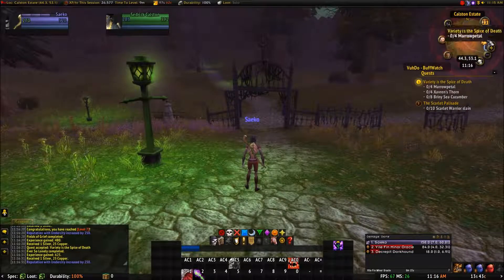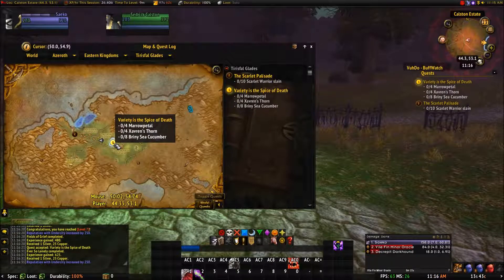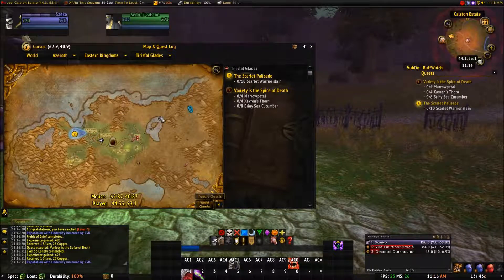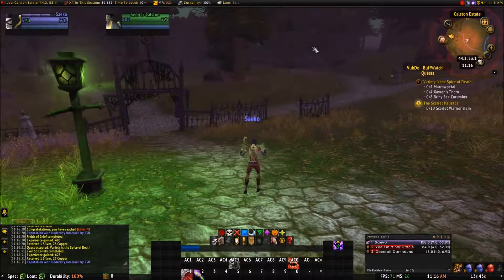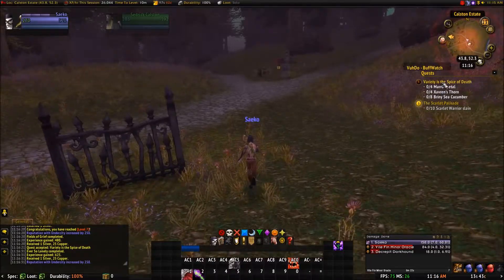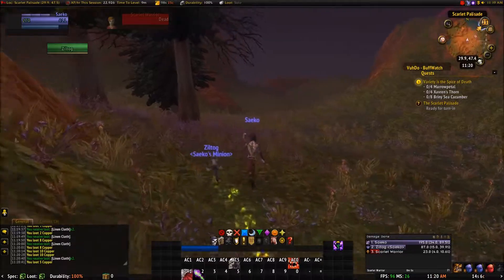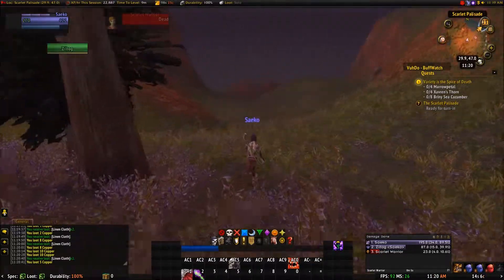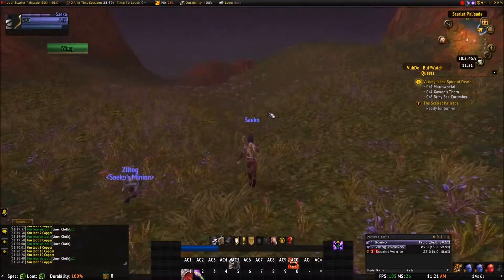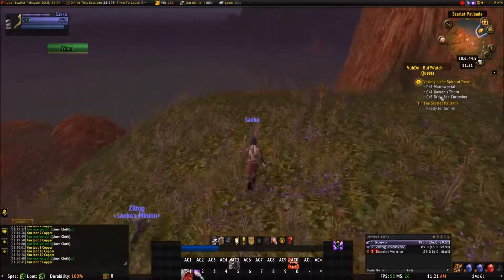I have to go over here and kill some warriors, and I also have to collect things. I'm going to head back over there so I can kill those scarlet warriors, take care of that real quick, and then go find out what this 'Variety is the Spice of Death' quest is all about. I've killed all the warriors I need to kill. Let's head down here and see what this quest involves — it looks like I need to collect items.